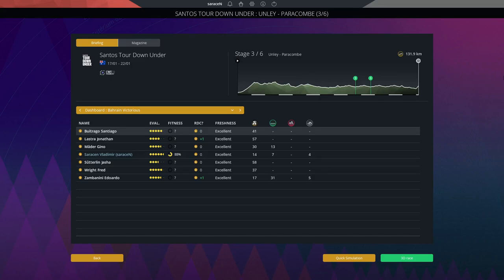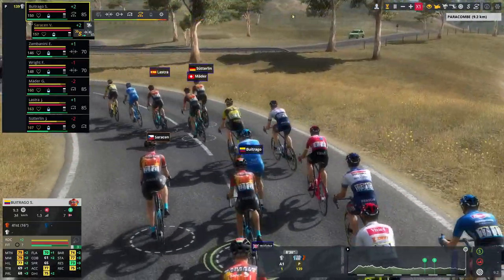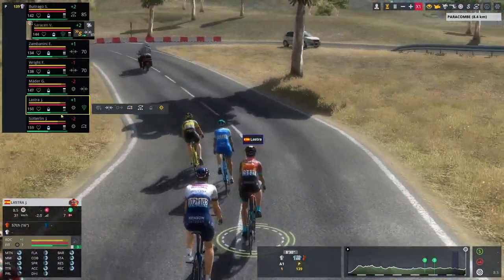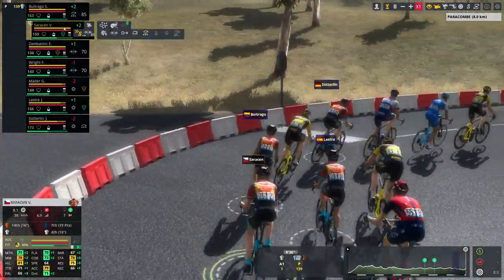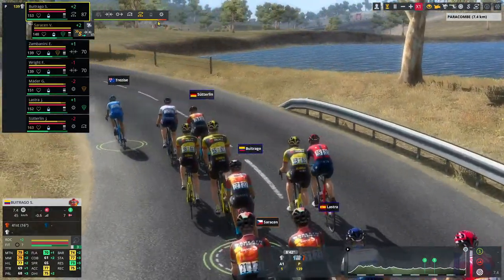Stage 3 is a 131.9 kilometer hilly stage where the final hill looks a lot steeper than the last one. I don't think it's ending in a group sprint — it looks more suited to us, and we're going to try to make up those 16 seconds in GC and take the lead. With 9.5k left, Santiago Butrago is going to try to lead us to the line. Mater, Lastra, and Sutherland did a good job pulling everybody back.